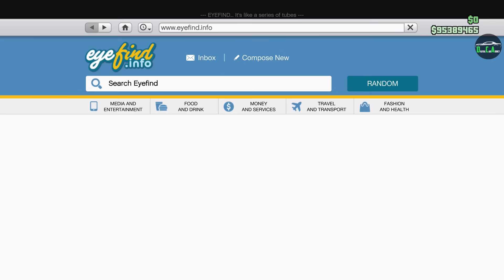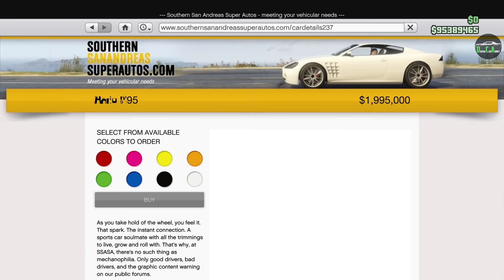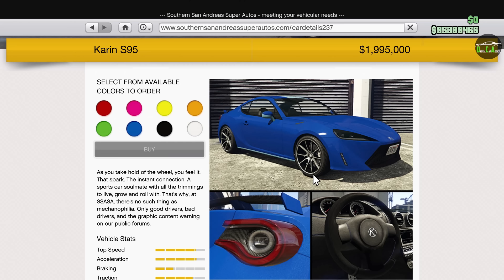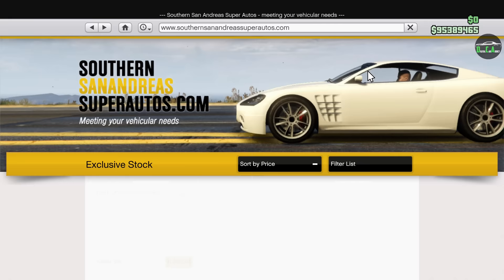In this video, we'll be customizing the brand new Karin S95. For those of you wondering, if you're coming from old-gen — meaning PS4 or Xbox One — and you transfer your character, you will be able to buy this car for free for the first purchase, which I already did. This car normally costs $2 million, so you definitely want to get that discount — i.e., free.